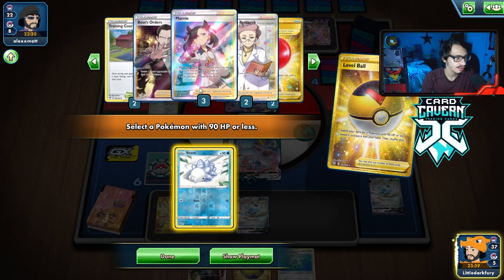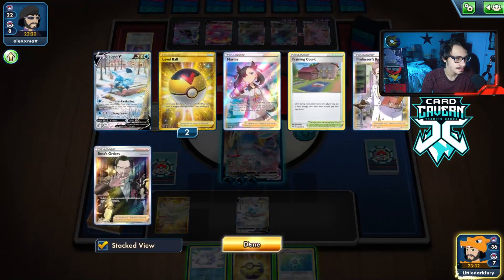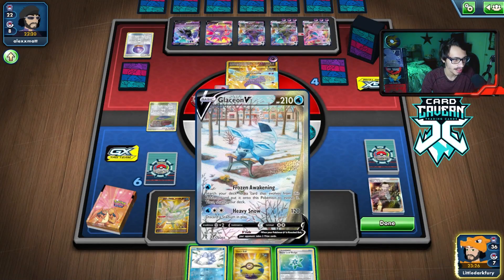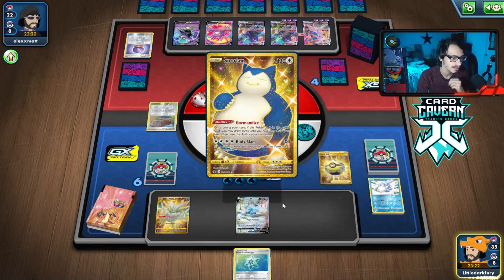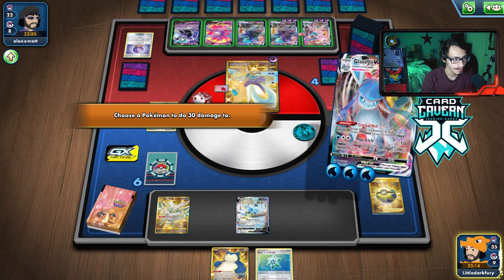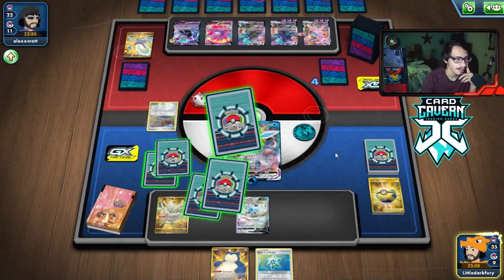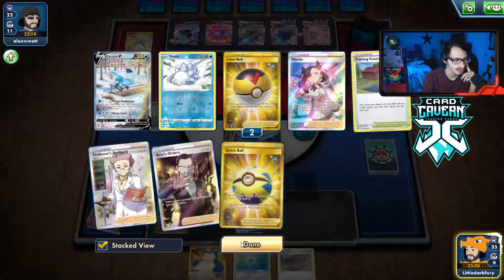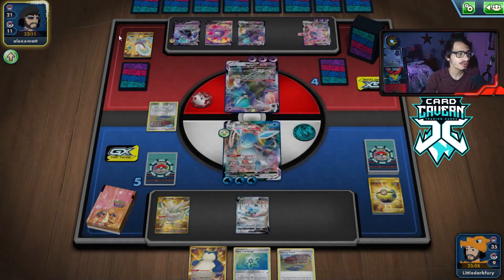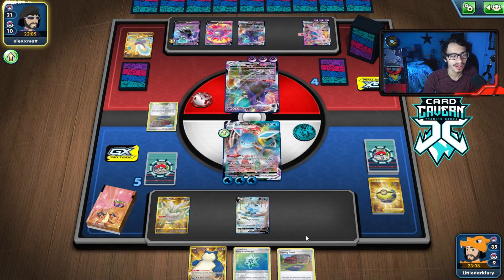We need a Supporter and we need some heals. We're going to have to Boss this. I don't really want to lose my Snom. I don't think we're ever going to bench Snom because it just doesn't seem like we're going to get much value out of it. Then they can just go Boss Boss. We'll hit the other Glaceon — I don't think they play anything to counter us. We just have to play like they don't have a way to damage me.